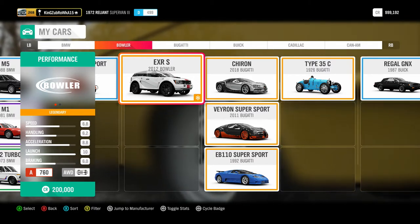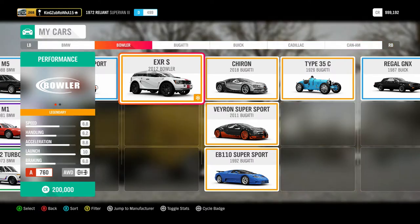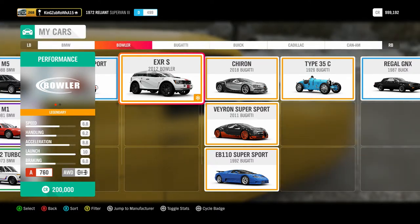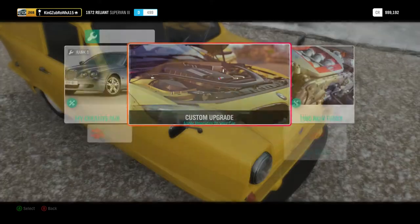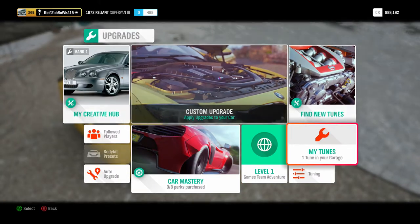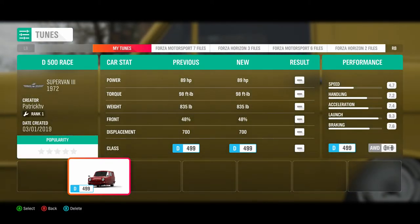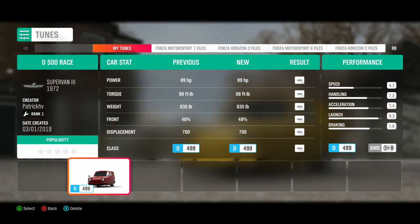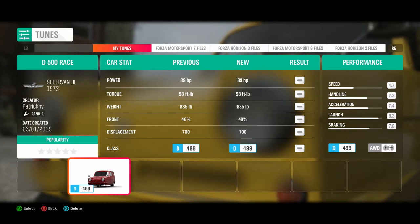However, doing the Reliant race to win the Hudson Hornet wasn't so easy. Somehow the driver tiles can go around corners at insane speeds, which you couldn't, because being a three-wheeler, the Reliant sort of went on its side and rolled over or crashed into a wall. I did find an upgrade available, made by Patrick HV — shout out to you. There's a restriction: it has to be D500, and this setup is at 499.